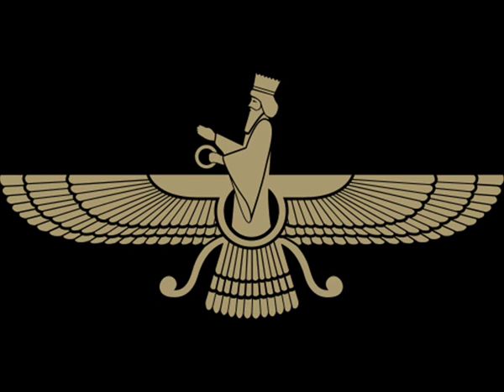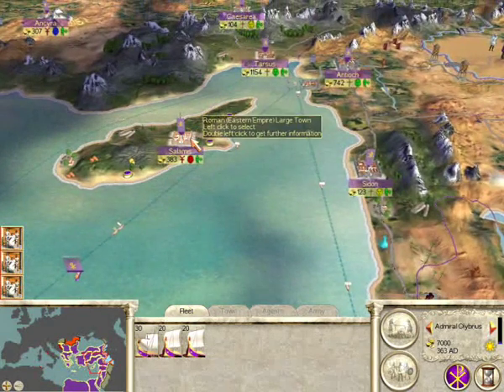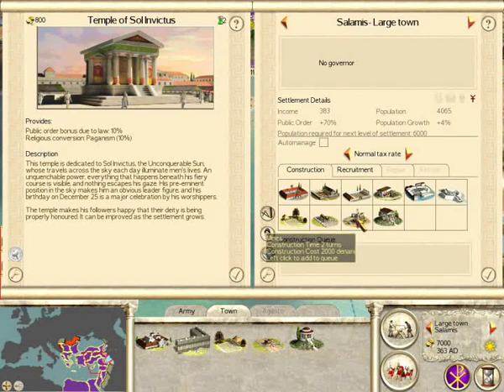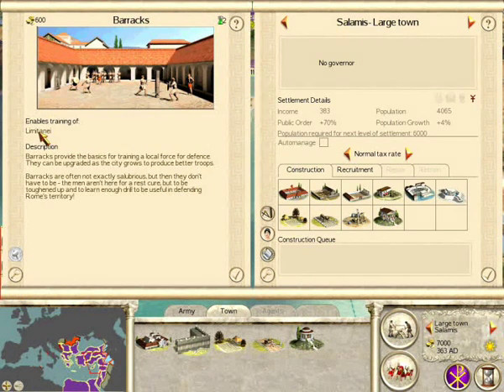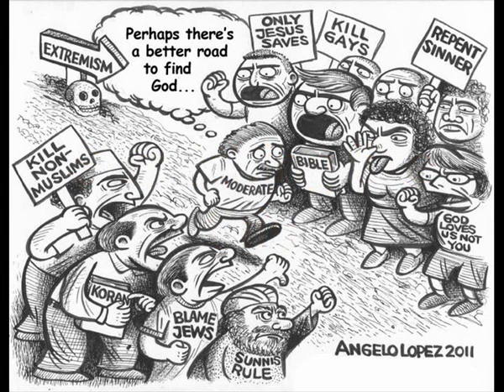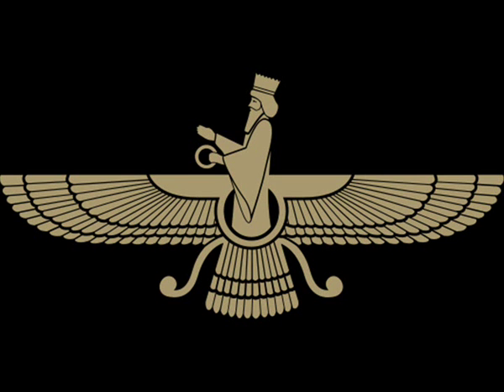Third: Religion. You have Christianity, Paganism and Zoroastrianism. Religion plays a role in the public order of your cities, so you must build religious buildings to convert the population. The Sassanid Empire has Zoroastrianism and cannot change its religion. Other factions can choose between Christianity and Paganism, though having both in your realm will cause public disorder. Characters can be pagan or Christian, making it complex to assign them to the right cities — or you can just send them to battle to die. Christianity gives more public order; Paganism gives a bit of public order with bonuses to weapons and armor; Zoroastrianism gives public order and trade bonuses.